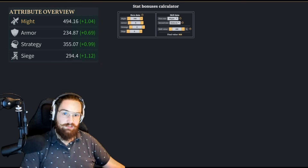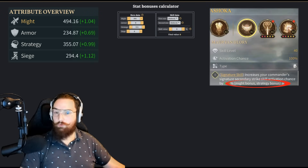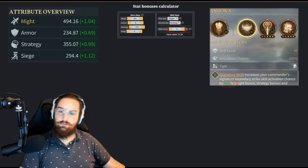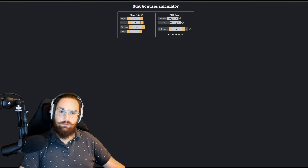Going back to Ashoka, it's fairly easy too. We fill in our hero data: 494 Might and 355 Strategy. For our skill data, the two attributes involved are Might and Strategy, so we select those. Our base value is 6%, and the calculator gives us the same result we calculated: 21.3%. This calculator is amazing — it will save you tons of time and give you a quick idea of what a skill looks like when you include the bonus multiplier to the base numbers.